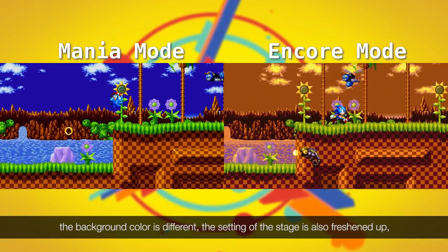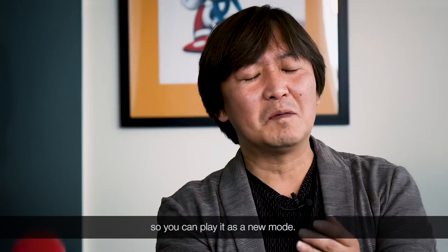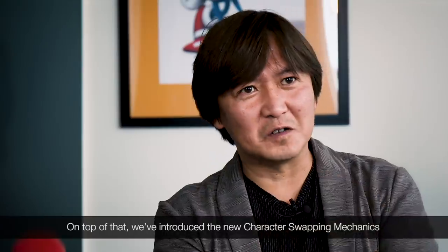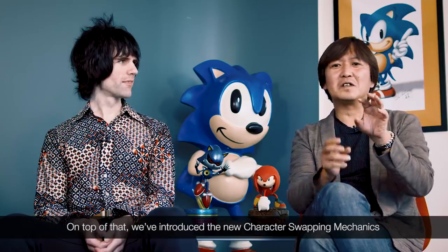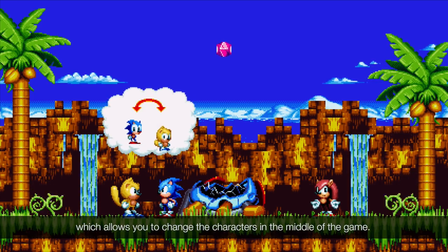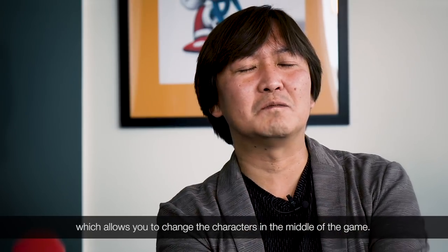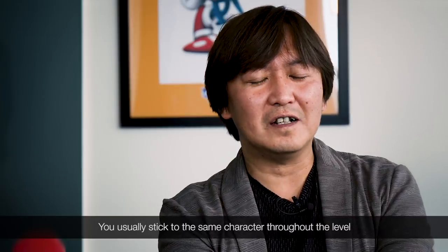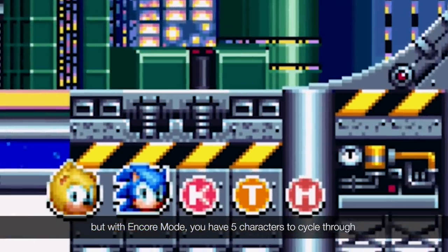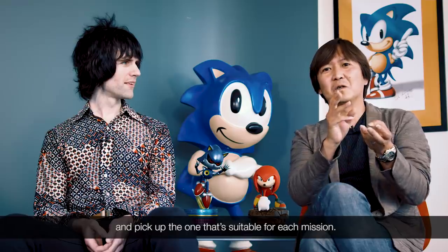In Encore Mode, the color of the background changes but the setting of the stage is different, so you can play it with a fresh feeling. One of the main features of Encore Mode is the character switching system. You play as Sonic and Mighty, and if you make a mistake, you can switch to a new character. If you choose Sonic or Tails, you can play with Tails, and in Encore Mode you can switch between up to five characters.